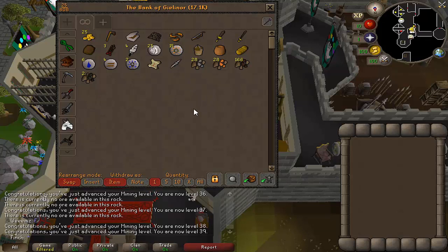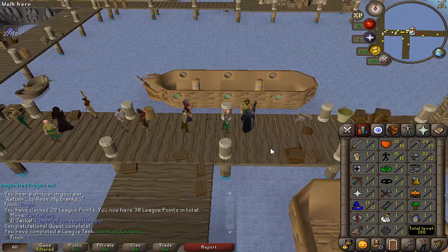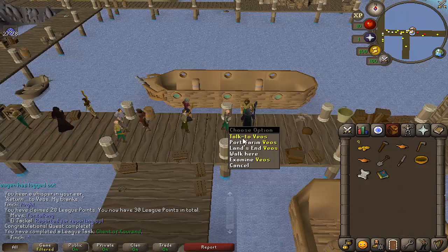Whilst I'm in Arceuus I'll also get 20% favour, because I'll need that to unlock the store that sells me a staff of fire, which is going to be one of my warm items for Wintertodt. I finished the Client of Kourend and picked up the two XP lamps.